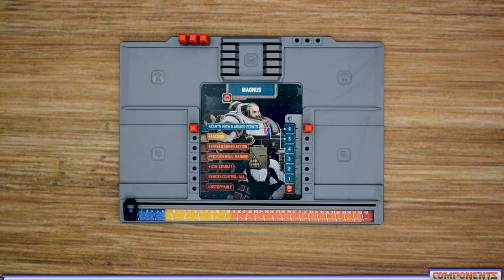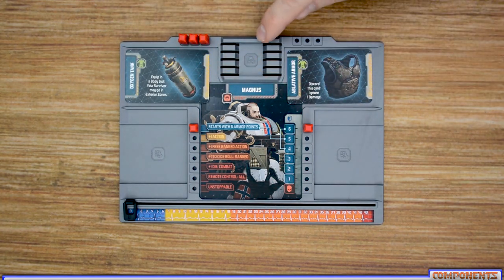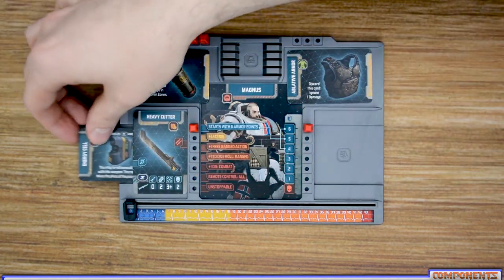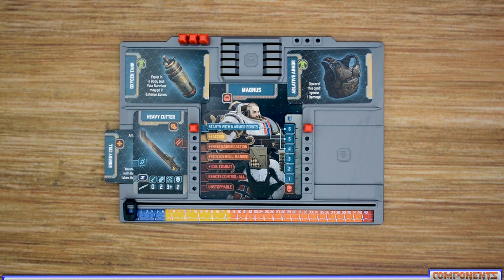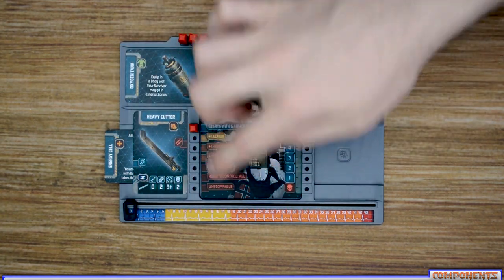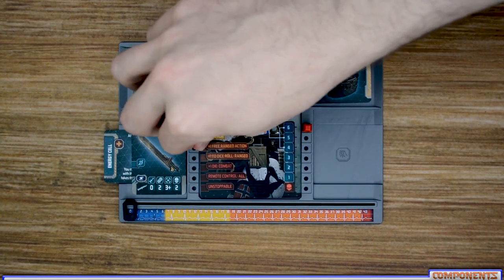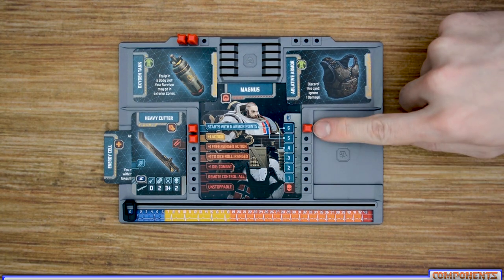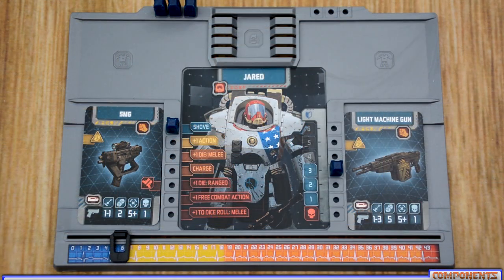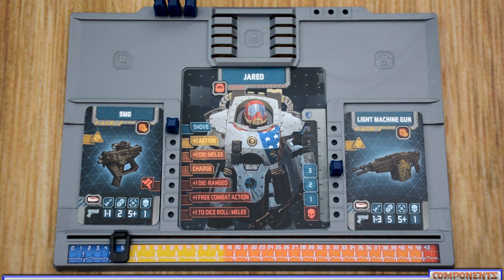Each player receives one or more survivor dashboards to track equipment, experience, and unlocked skills. Each board has locations for body items such as armor and oxygen tanks, backpacks to store additional items, and areas for weapons along with attachments slid underneath them. The board also has locations for pegs as the survivor gains experience — when they unlock a new skill they place a peg marking it. On the side is the survivor's health track; if it ever reaches the bottom, the survivor has died.